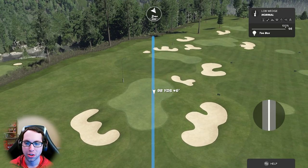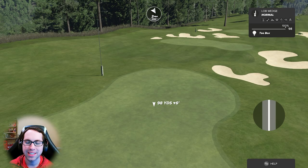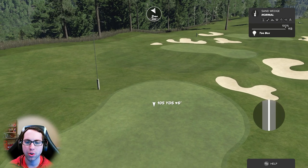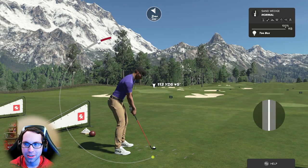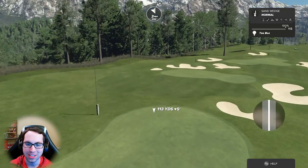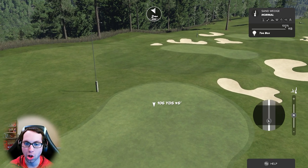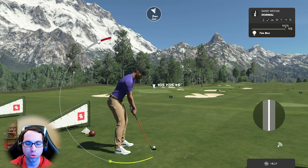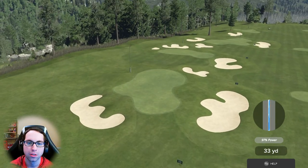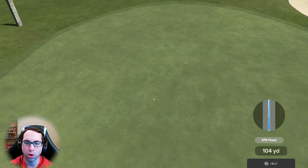Look how much more spin was generated by combining the left stick loft with the right stick backspin. You can really use this to stick things on the green, especially on firm and fast green speeds. You can also hone in your distance control — say you want to land a lob wedge or sand wedge at around 105 yards. Just add some loft to dial in that distance.